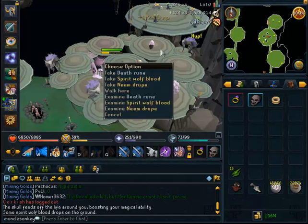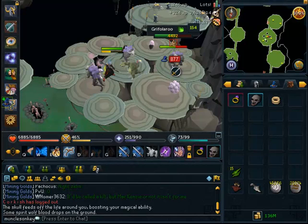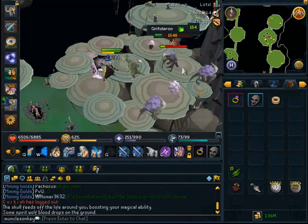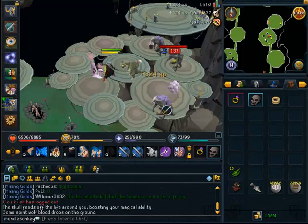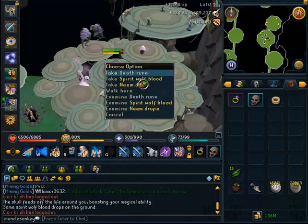The good thing about killing these things is they die very, very quickly. So after they jump, you can immediately kill them in a few abilities. Just remember to use Earth Spells and use your abilities as effectively as possible. The Asphyxiate ability is the best for magic, and that will pretty much kill them in one hit every time.